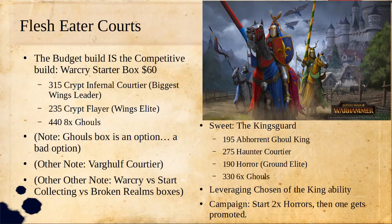The next Death army is Flesh Eater Courts. One thing I really like about Flesh Eater Courts is that they're one of the only Death armies where the art isn't just all bluish teal and black. They've got a lot more color — you can see ones with lots of yellows and greens, and even a blue-red one, which is just a really cool choice.